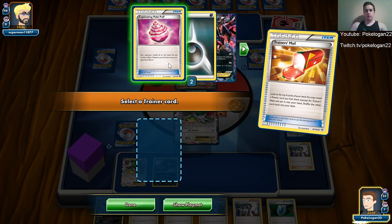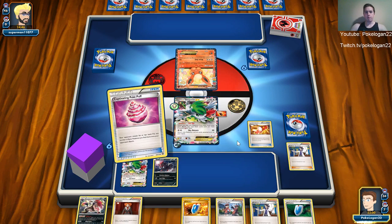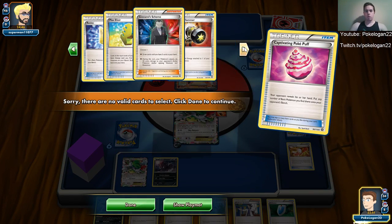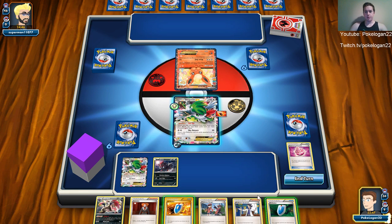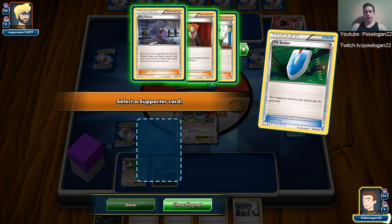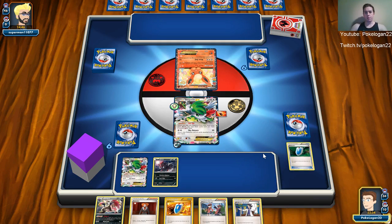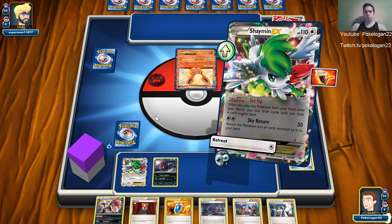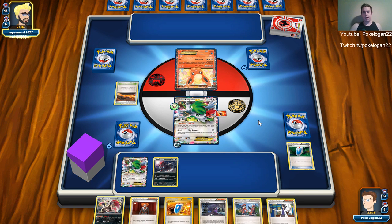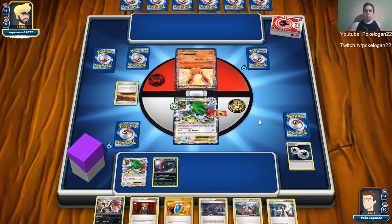I got a Zoroark to evolve next turn. I can get another Ultra Ball. I'll try my hand at Poké Puff — see if maybe they have a couple Shamans in hand they don't want to put down. They have zero Pokémon in their hand, so that's not good. I discarded a Hex, Lysander, and a Sycamore. I'll probably get back a Hex so they can't seam up early. They've got an Enhanced Hammer so they'll get rid of my DCE. Now I've got two of my four DCEs in the discard and it's only turn one.